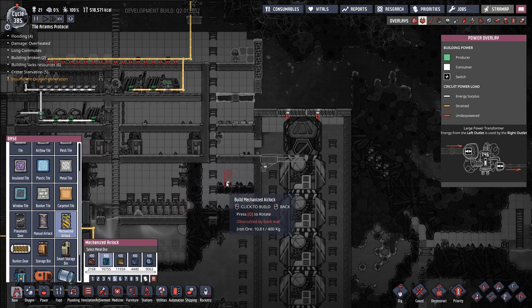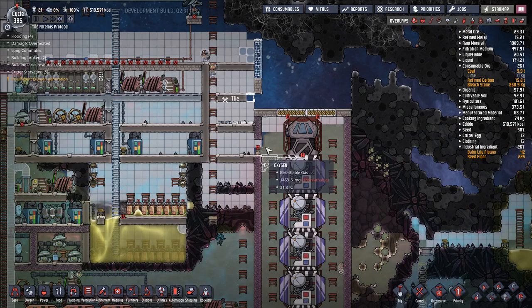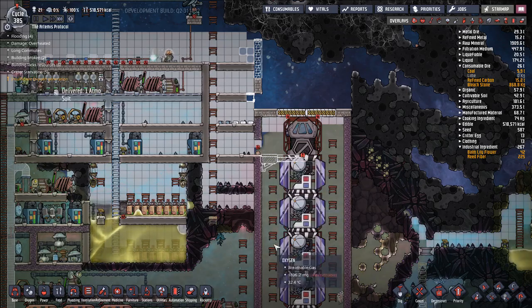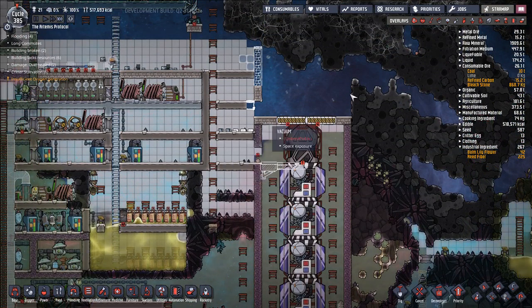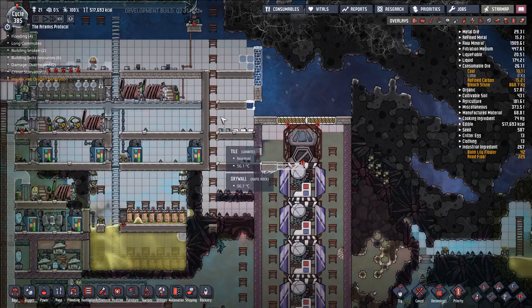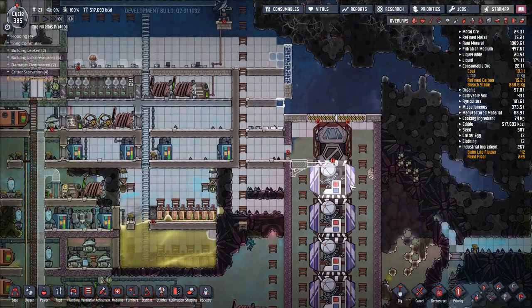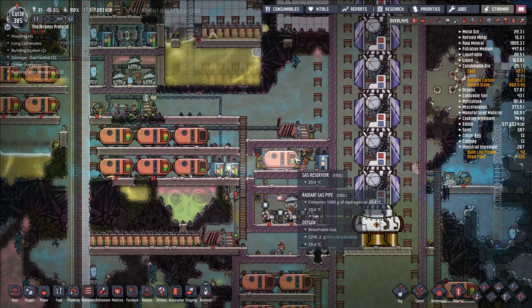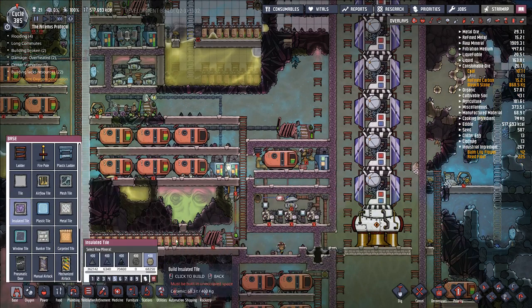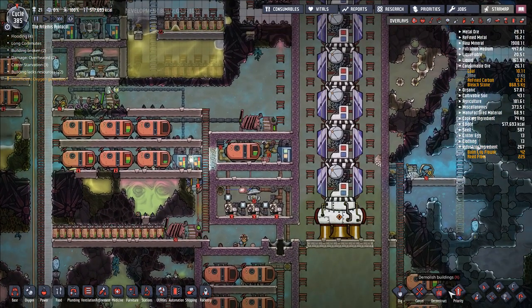We'll go ahead and say mechanized airlock — make this out of steel, because now I have this here. Deconstruct this. There's a little bit of oxygen here, weirdly enough. Once we deconstruct this, we should probably vacuum most of it out and be fine. How are we coming along? What do we have left to do? So we want to finish up that like so, and I think we're ready to seal it off.